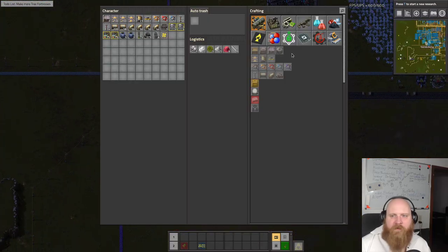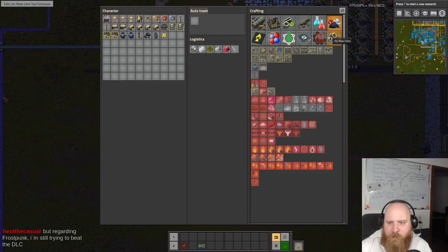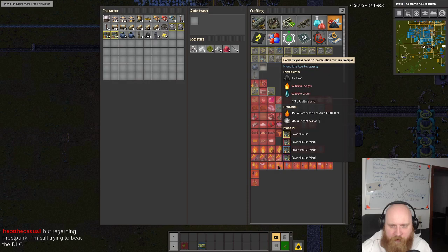The first order of business: we're going to make some power. How are we going to make power? We are going to do the syngas power recipe because we were having good experience with that.